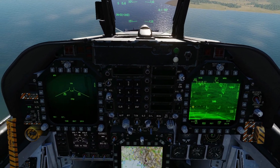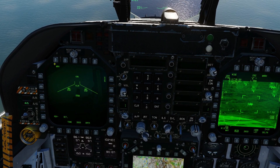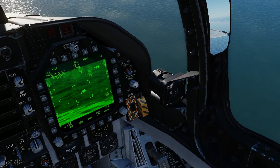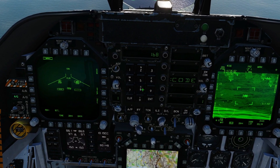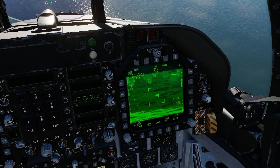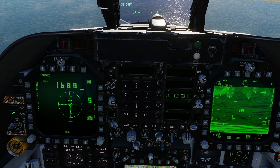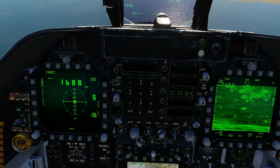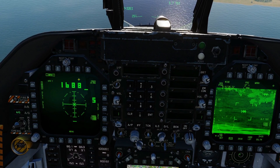What we're going to do next is set the weapon up — we would have actually done this earlier, but just showing you for this video. On our SMS page we're going to click on our MAV. We need to set the laser code to match, so on the UFC: code 1688, enter. Both are now set to 1688. This code is no longer flashing, which means the code matches the weapon. Click the weapon again — we can see the seeker head of the selected weapon, station 7, is centered and caged, so it's non-active, and our laser code is 1688.